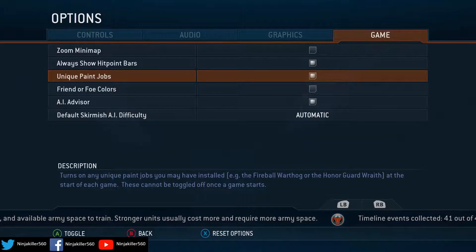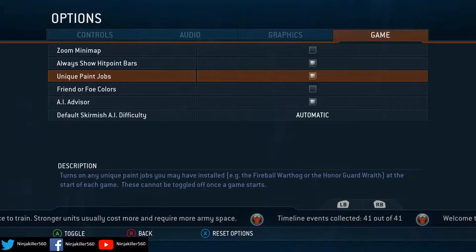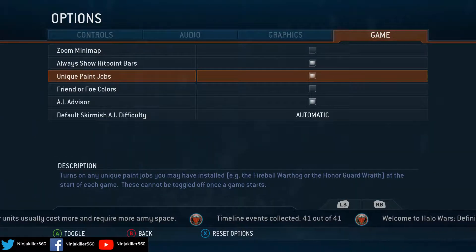If you are sick of the skins for whatever reason, come back to the main menu, untick the box, and then you won't have the skins active. And obviously re-tick it again if you want the skins.